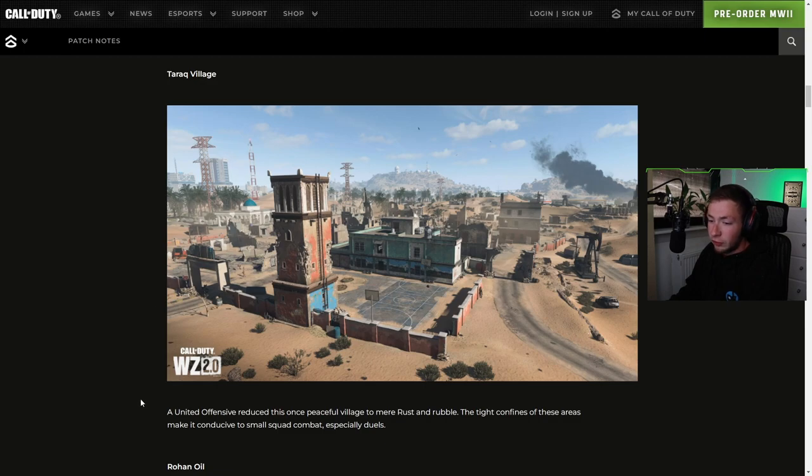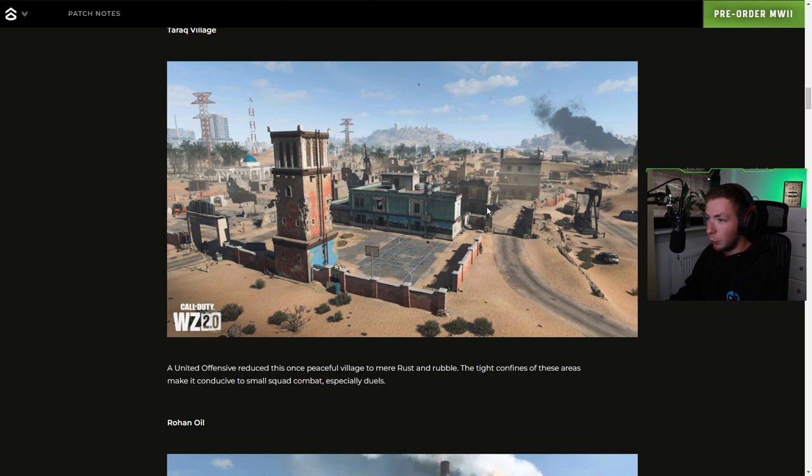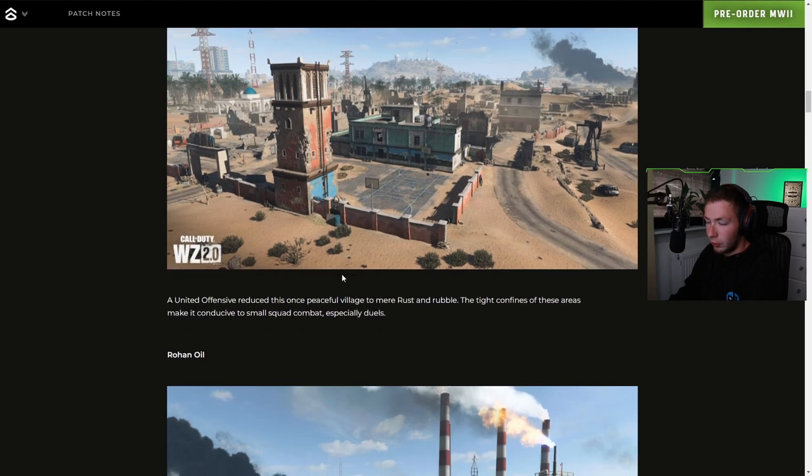We've got the Tarak Village here — a united offensive reduces this once peaceful village to mere dust and rubble. The tight confines of these areas make it conducive to small squad combat, especially duels. So a bunch of cover and small buildings where people might be hiding — that's going to be some close quarters combat.